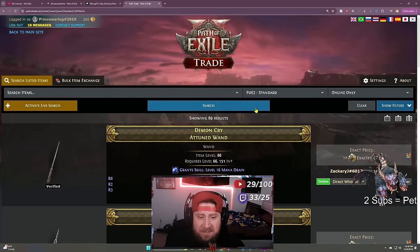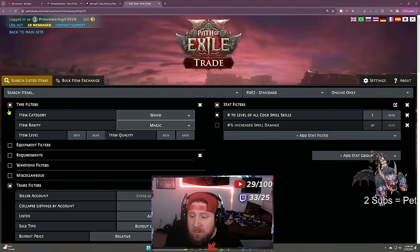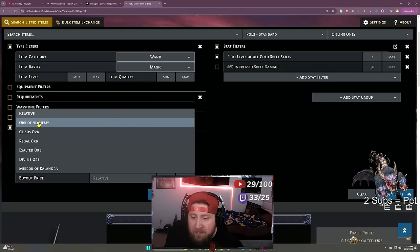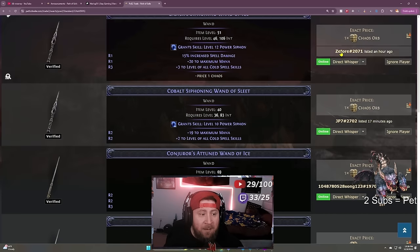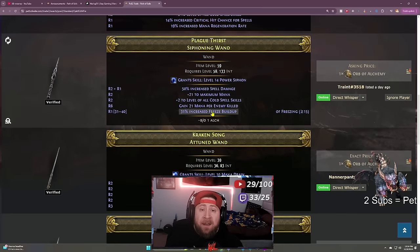Since I don't have an exalted orb, I can change the currency I want to buy with. Go to the trade filter, come down to buyout price, click the relative button, and choose — let's say chaos orb — then search. Now I find somebody willing to sell a plus-three wand for one chaos. Let's look for exactly what I want using orb of alchemy as the currency and find a wand I actually want to show in the trade.